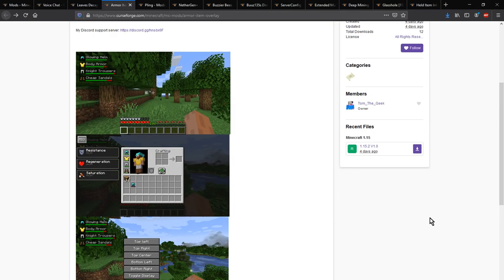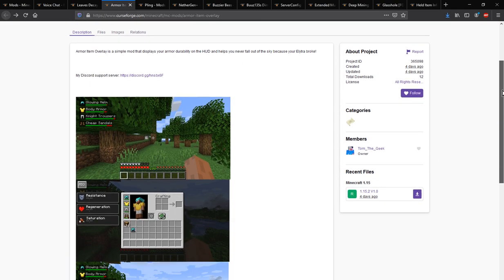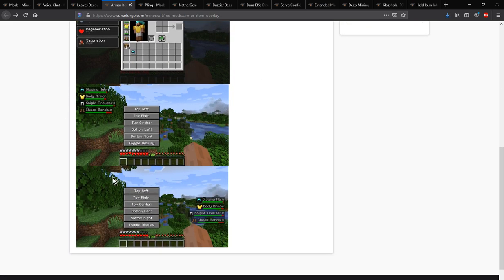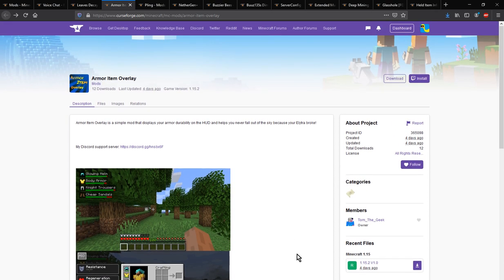Hello everyone, welcome to another mod overview, this time on Armour Item Overlay — a mod that adds the ability for you to find out the durability of your armor, move the armor display wherever you want, and see what types of armor you are wearing.